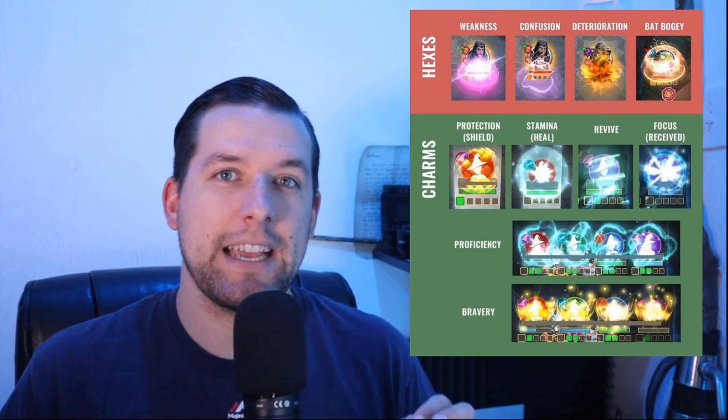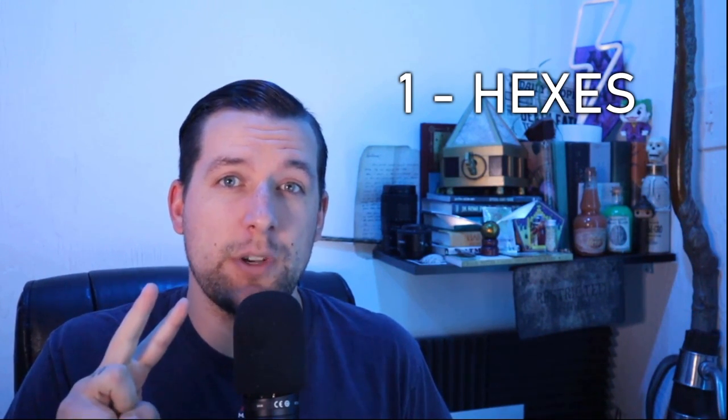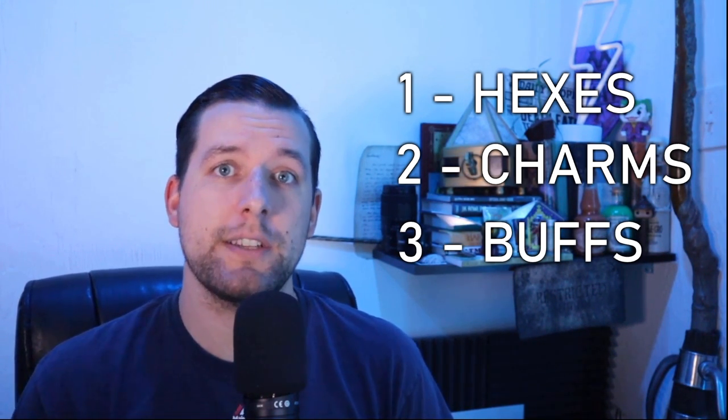I want to go ahead and talk about the difference of each. I'm going to break it down into three categories. First, we're going to talk about the hexes. Second, we are going to talk about the charms. And third, we will talk about the overall buffs that you can get from the magic zoologist or the professor.